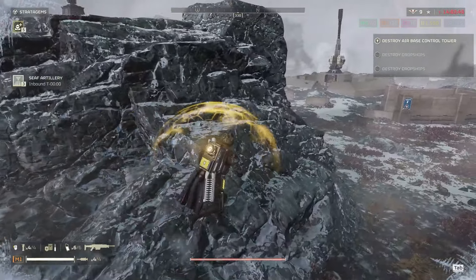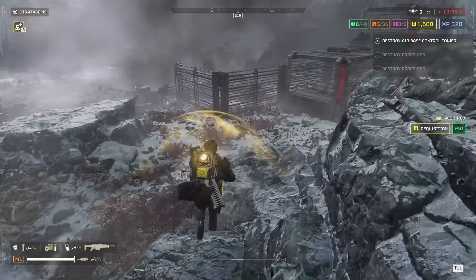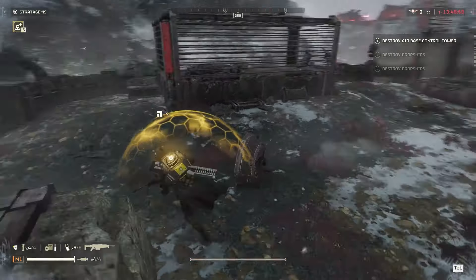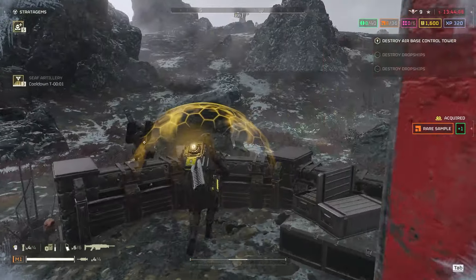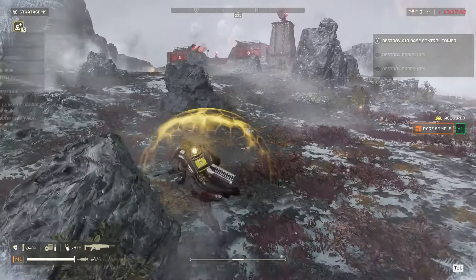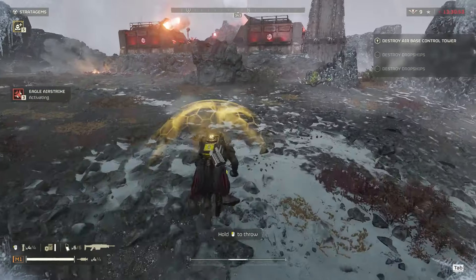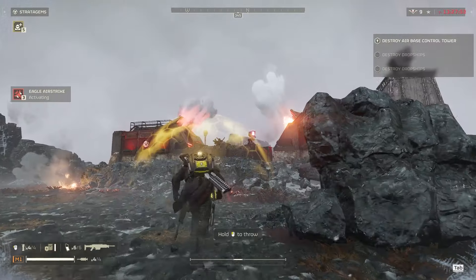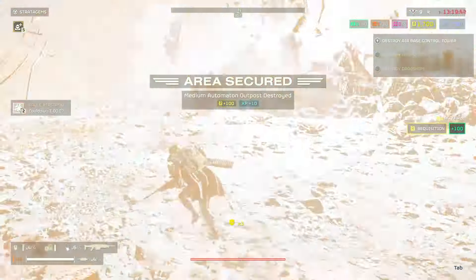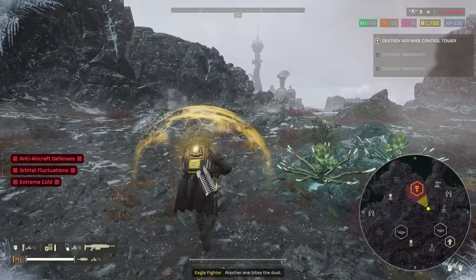Now we'll head for that medium base and then I'll get the final objective done. Just go ahead and kill these guys so they don't chase me. Any samples in here? I haven't really been checking these bases too much. I got a couple - nice. Patrol that way - that bot drop might walk up behind me, I've got to be careful. Just use an airstrike on this base. Haven't gotten too much use out of the 120 yet, but that's because I usually use it on the ships. You could easily swap that out for anything you want - I enjoy having it as a backup option. The orbital laser is a really good choice for that slot too.